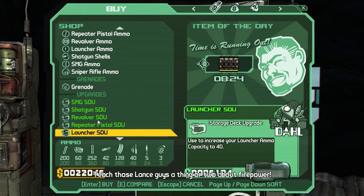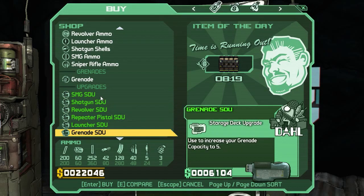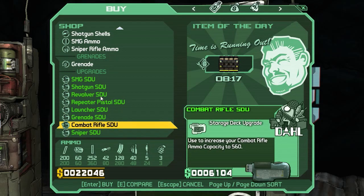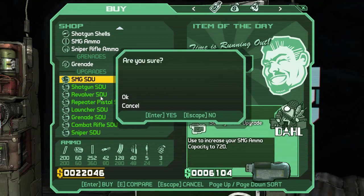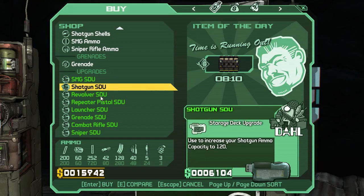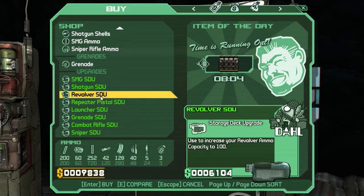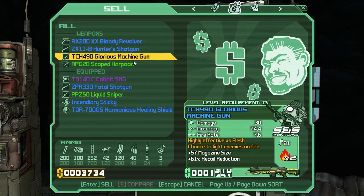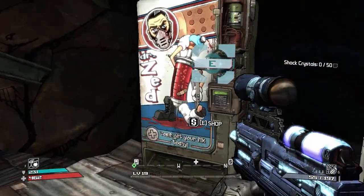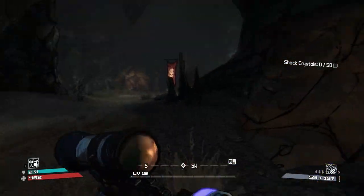I've got some storage deck upgrades I can take here, but I haven't got a lot of money. I'm going to be using the SMG more than anything at the minute, so I'm upgrading my ammo on that, and I'll upgrade my shotgun and my revolver. That should give us sod all money, but we'll get loads of... I need a new shield actually - I haven't had a shield in ages.